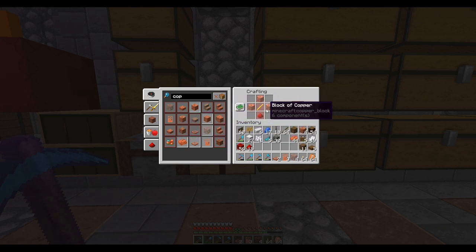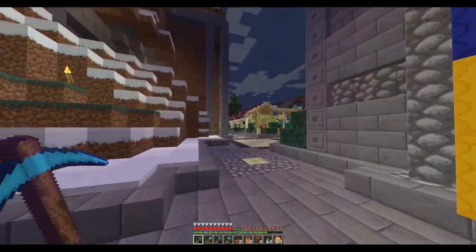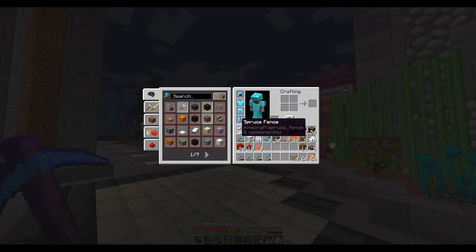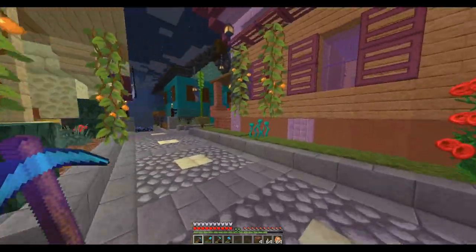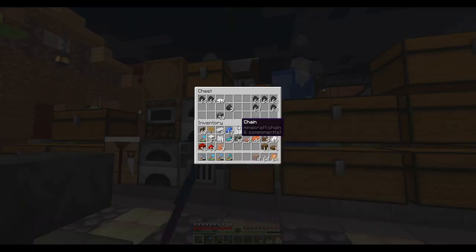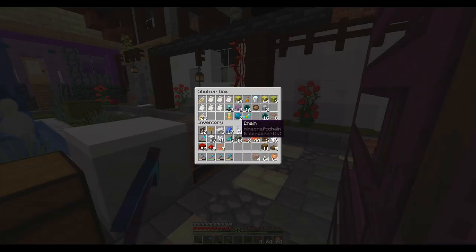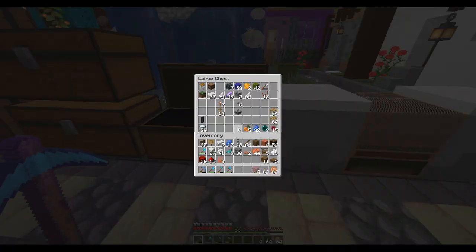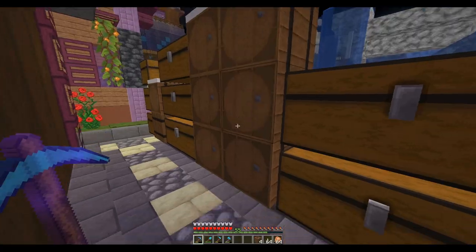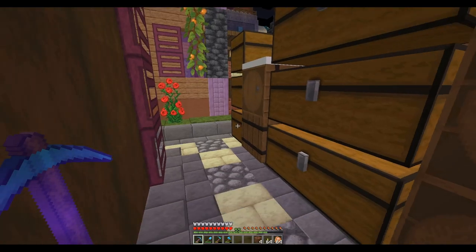Oh, copper bulb — I need a blaze rod and some redstone dust. From what I understand, the copper bulb is actually an adjustable light. It's got different light levels based on whether it's waxed or oxidized — it will change its lighting based on the oxidation. If you only want a very dim light, you let it turn green and it will just barely put out enough light. That is actually nice.